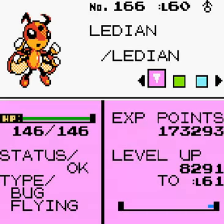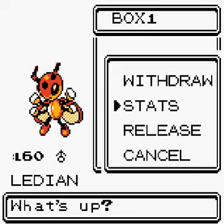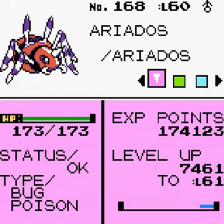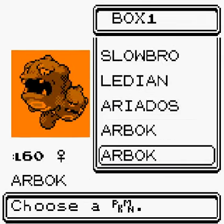Lickitung is pretty awful with Double Edge, Swift, Comet Punch and Safeguard. Ariados has Spiderweb — which I later found out means the opponent can't escape, it's like Mean Look so they can't switch out. It also has Nightshade, Scary Face and Fury Swipes. Yeah, pretty awful.